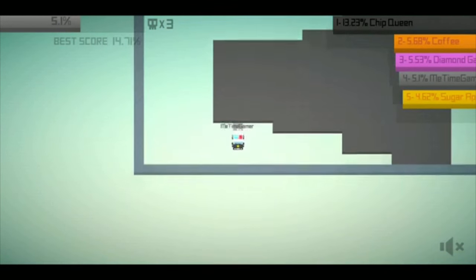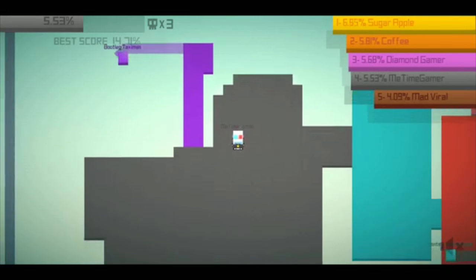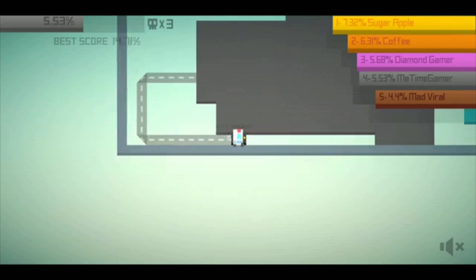Basically what you have to do is expand your territory. And what you just saw there is if you want to kill other players in the game, you can just go over their lines before they close the gap on their territory — that's one way you can kill them. If you stay in your territory, that's one way of not getting killed in the process.